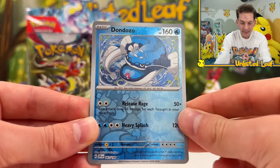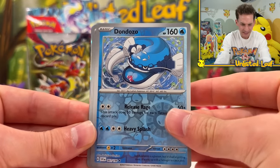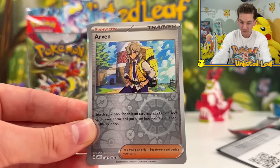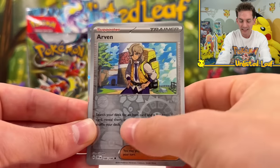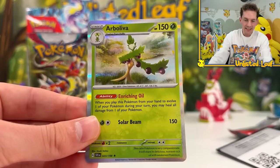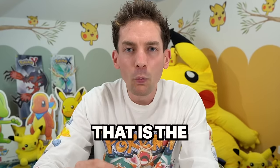The reverse pattern is completely different - Release Rage is one of the attacks. Then you get your second reverse, so there's two reverses per booster, which is very weird. But you have to take it with the extra pattern on there, and a guaranteed holo.